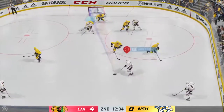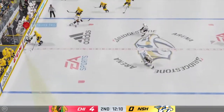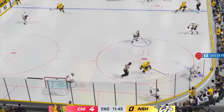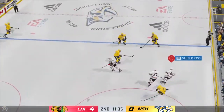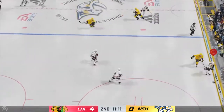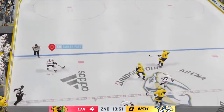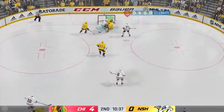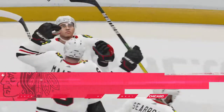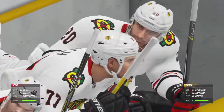Puck grabbed by Saad. Taken by Johansson. Knocks the puck away in the open ice. Directs it on over to Mata. Receives the pass. Nashville's got a hold of it along the wall. Mata's moving the puck through his own zone. Mata makes a move in front. Scores! Quick blast! No chance! Chicago's on cruise control now.